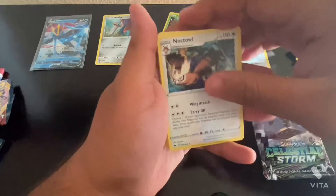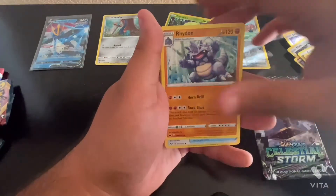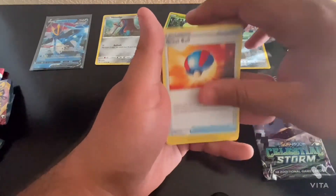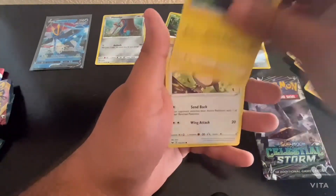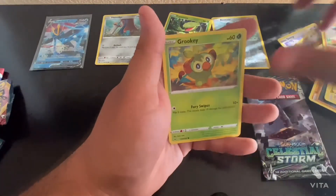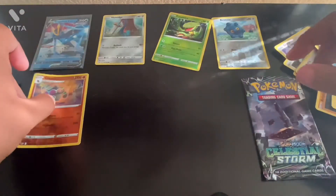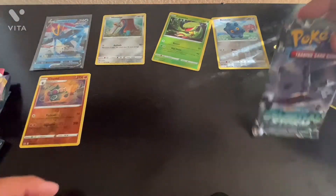Pack number four. We got Noctowl, Leaf Energy, Rhydon, Potion, Grape Ball, Perchion, Hoothoot, Mudbray, Grookey, Krabby, and Reverse Holo Kaleido. And let's get into our last and final one.